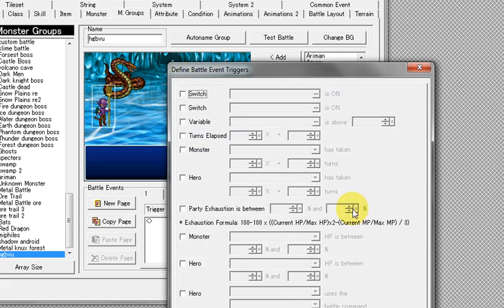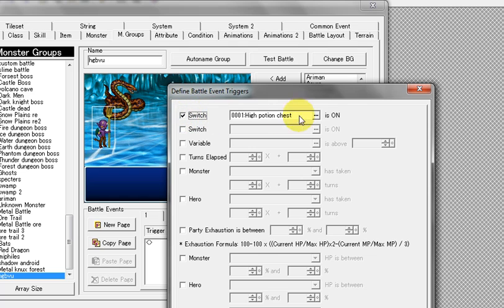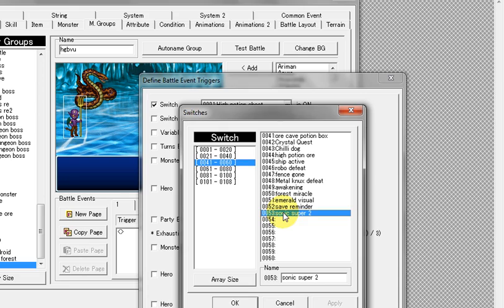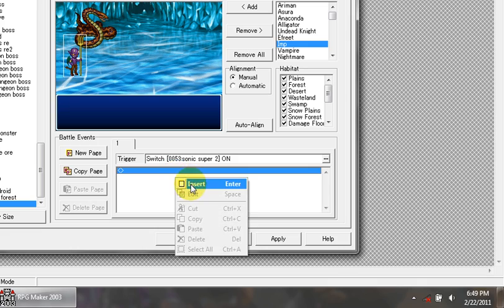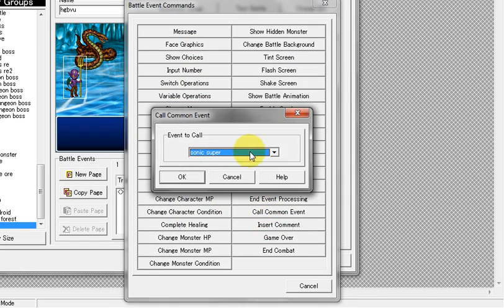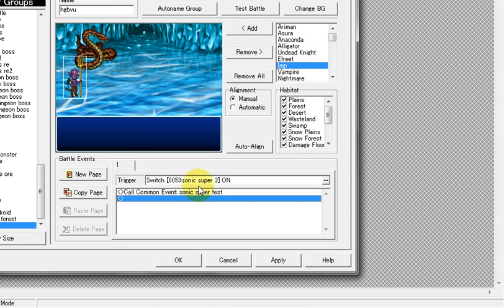We're going to make a switch trigger. Check the box and select 'Super Sonic 2.' Once switch Super Sonic 2 is on, we're going to insert the command for that. Go to Call a Common Event and pick the new one we made — 'Sonic Super Test' in my example.